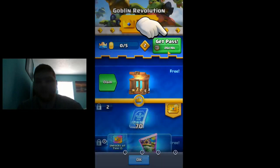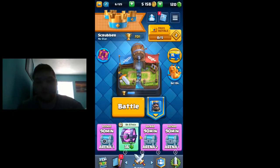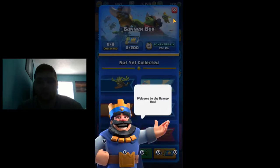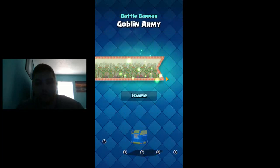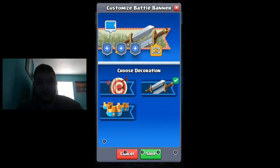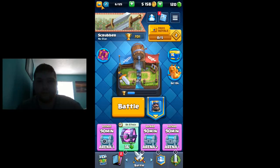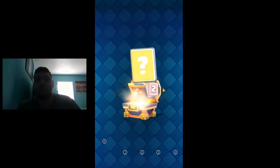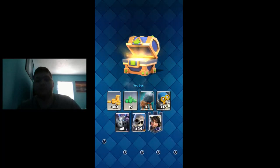Oh, I can get crowns — awesome. 534 gold from the gold chest — my bad. Banner box! We're gonna get our first banner for free, thank you. Goblin Army — that honestly doesn't look too bad, let's put that on. Oh, background right? There we go. Oh, a king chest! Let's get some gold and gems. The battle ram is too low level for me to use right now, but that's gonna be good for sure.